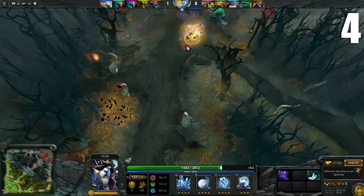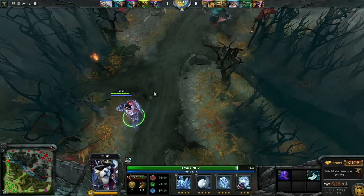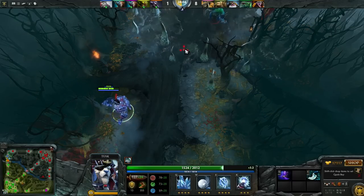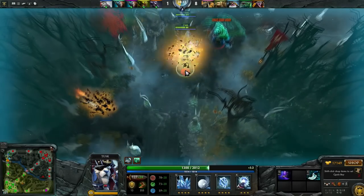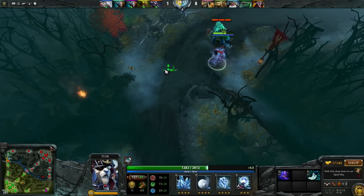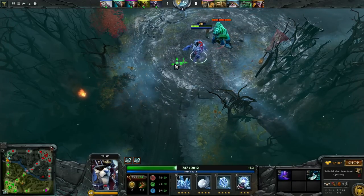Number four: think Ravage is unstoppable? Get a Blink Dagger — you can blink over the expanding ring of Ravage. Just make sure you blink far enough, as the expanding ring is actually a couple hundred units in width, so the best thing to do is blink as close to the Tidehunter as possible after he casts it. The same can't be done for Shiva's Guard though — no matter where you blink when it's expanding, it will get you.